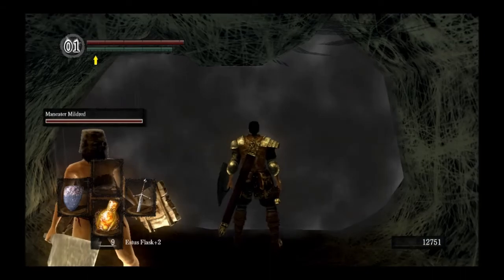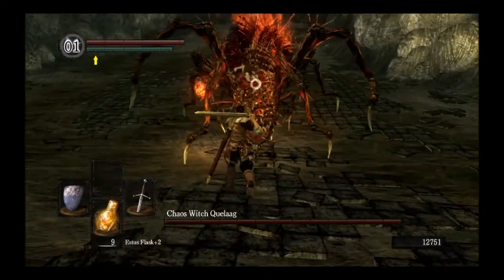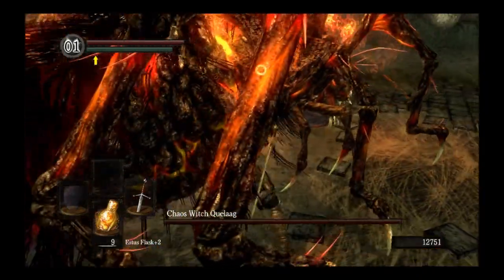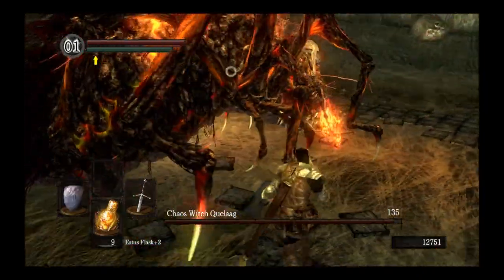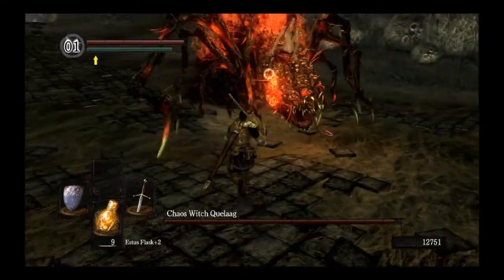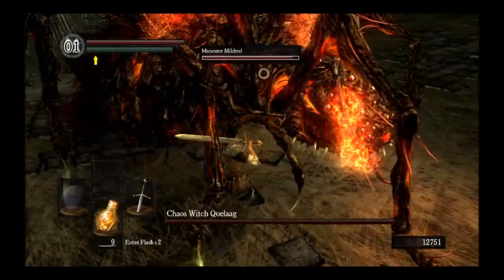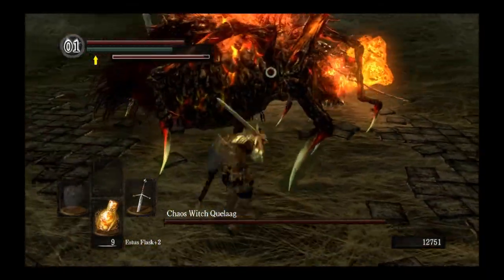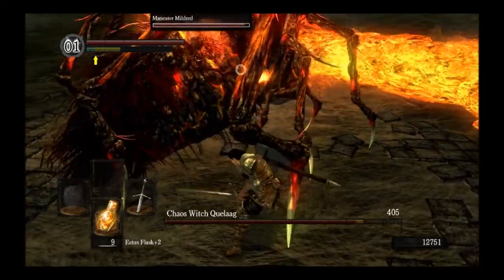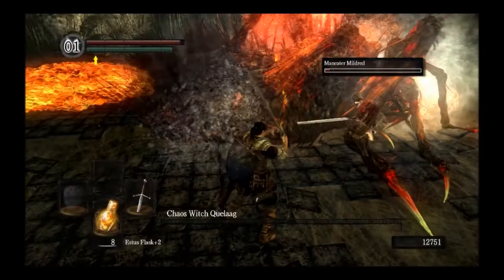Now the fight with Quelaag actually didn't take that long. My sword was actually fairly buffed at this point — I think it was a plus five. So you'll actually see me doing a fair amount of damage right here. It really didn't take me that long, just a couple minutes. I believe I do about 500 damage. And killed her shortly after.